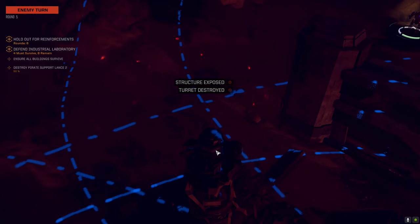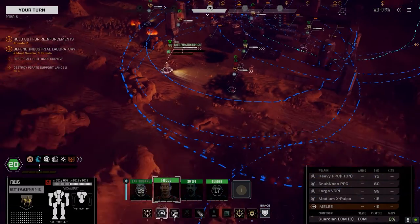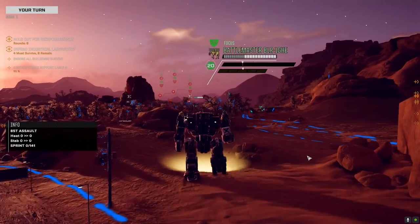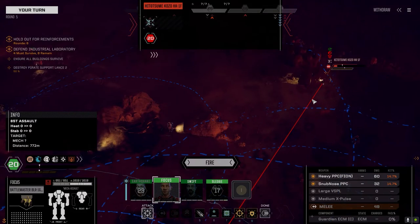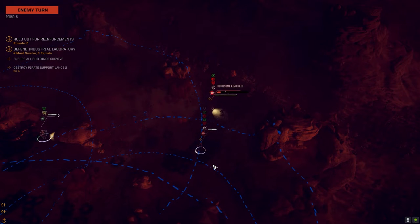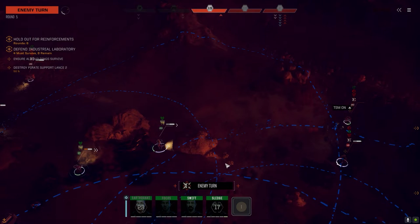There goes one of our turrets. Keep pushing these guys but we'll shoot at what we can see. They've got PPCs. Eh, it's actually not bad now. We had to take the shot. Don't be so disappointed — you'll get him next time. You've got four guys to deal with. Target the turrets — just don't target me. This guy's still backing up.